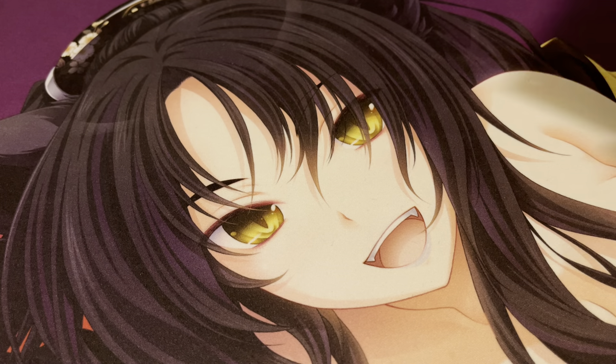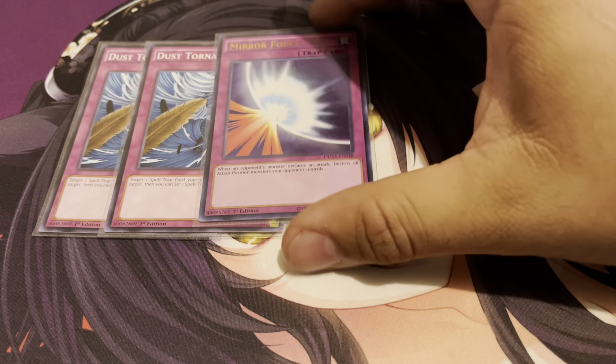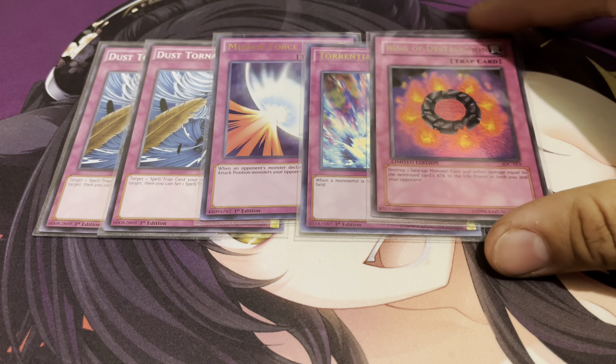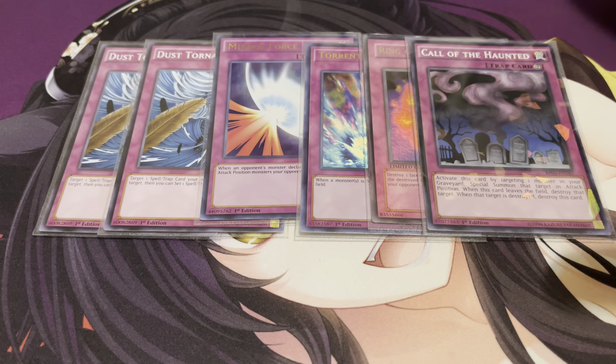For my traps: running two copies of Dust Tornado for more backrow removal. One Mirror Force because it's a great blowout card. One Torrential Tribute, also great for blowout — Raigeki and Dark Hole were banned, so these were the best options. One Ring of Destruction — pre-errata, so you can activate it at any given time, and it's a great way to close out a game. And of course one copy of Call of the Haunted.